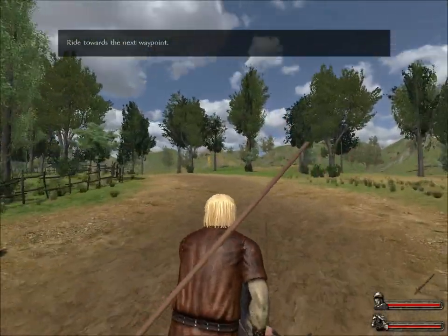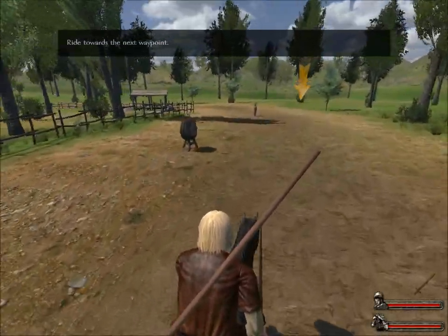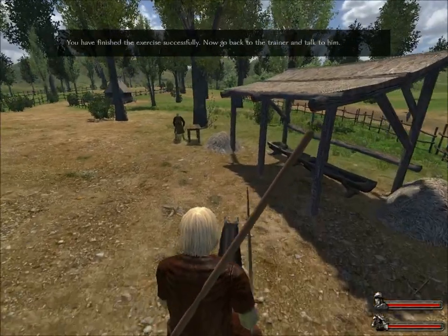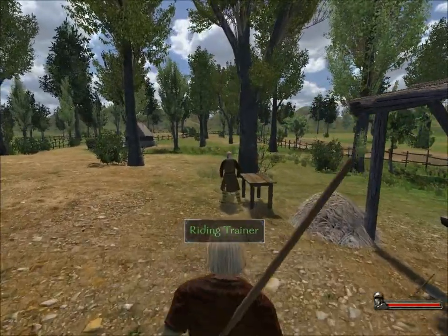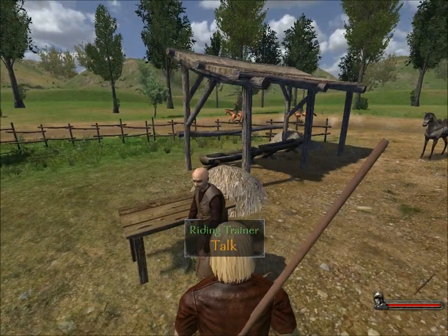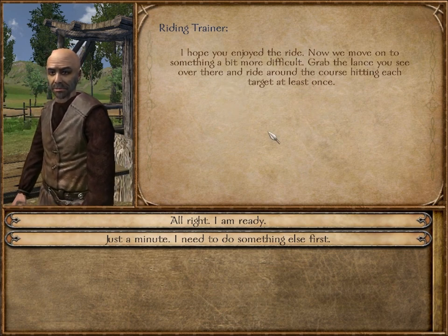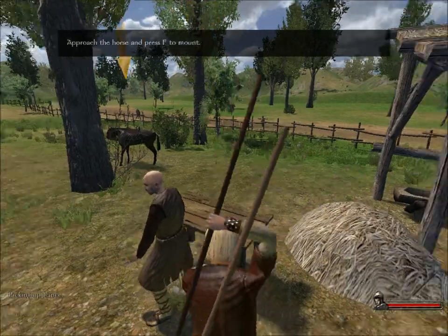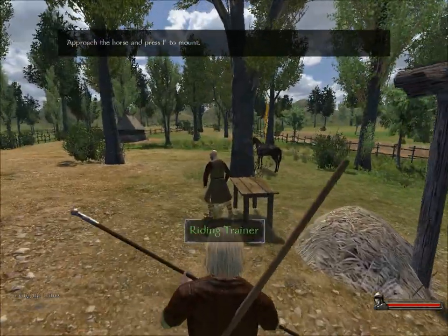Dodging these weird shaped things on the course - oh, it's the archery targets, I feel stupid now. Going back to the trainer to talk to him. You have to stop fully and press F. So now there's jousting - a kind of jousting. This is like the giant target from a minute ago but this one has a shiny metal ball at the end. My horse Rupert is over there.